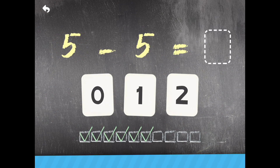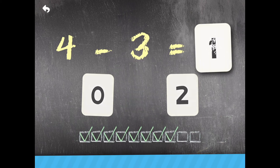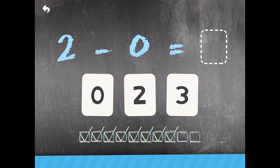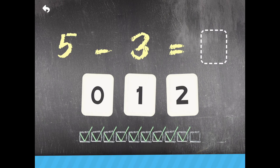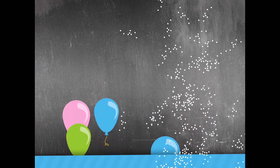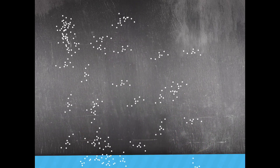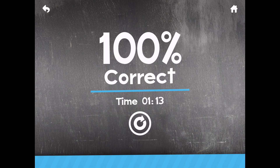5 minus 5 — Zero. Good job! 4 minus 3 — 1. Wow! 2 minus Zero — 2. Terrific! 5 minus 3 — 2.